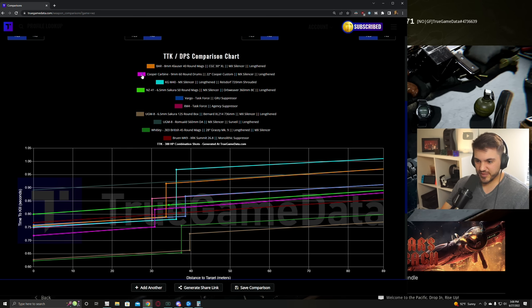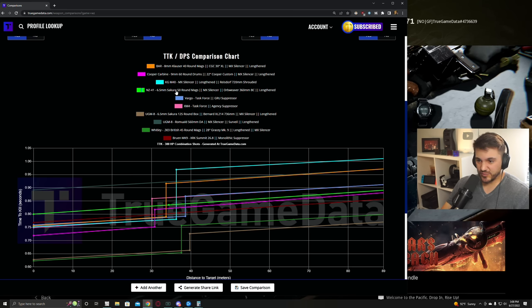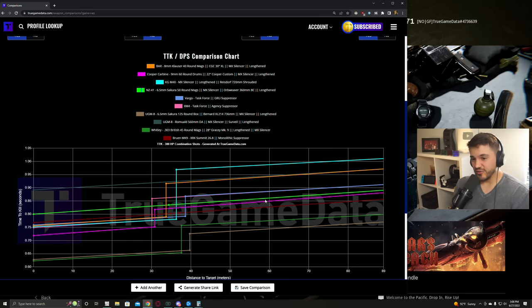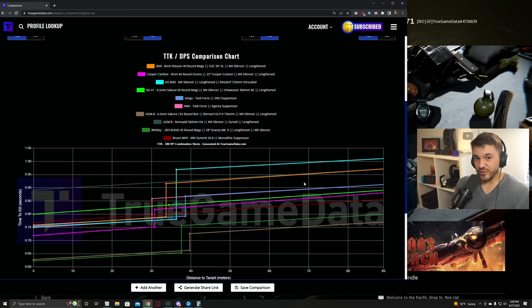Next up we have the Cooper carbine - it's just a really easy to control gun and it has good time to kill now after the recent buffs, unfortunately still with that low bullet velocity. The NZ-41 with the 6.5 Sakura 50 round mag has basically the same time to kill as Cooper carbine and very similar recoil - most of the recoil is later in your magazine with the NZ-41, whereas the Cooper is the opposite with most recoil at the start. Cooper's also probably going to have better mobility and ADS, and they both have pretty similar bullet velocity, so they're both absolutely top tier choices. The XM4 and Vargo at range literally have the same TTK, same bullet velocity, and very similar recoil, so you're pretty much just picking whichever one feels better to you in terms of visual recoil and which recoil pattern you can control better.